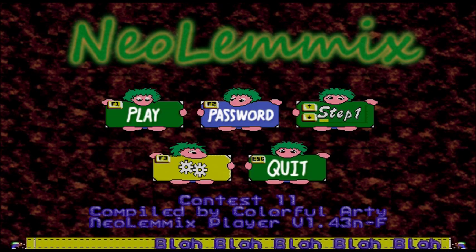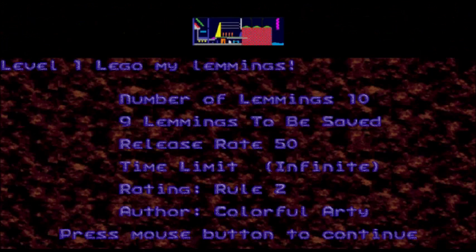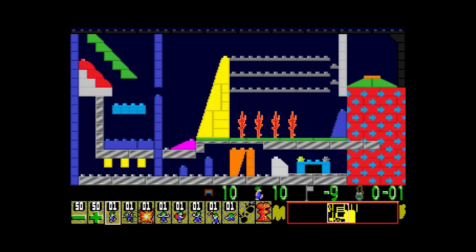I'm going to be showing off my levels, the ones that I did not cover in the previous videos. My first one is Lego My Lemmings. There are 10 lemmings and you've got to save 9 of them. That was not originally intended — I'll show you guys the intended solution for my original version, and keep in mind that you only had to save 8 for that one.